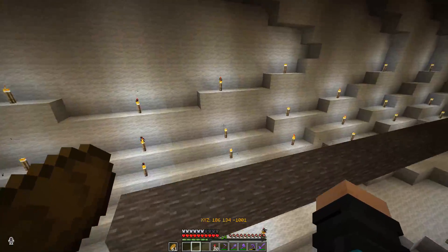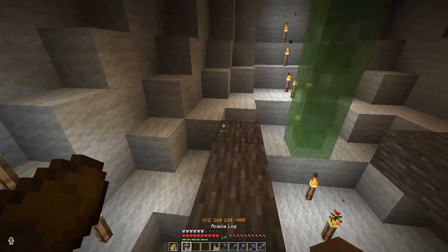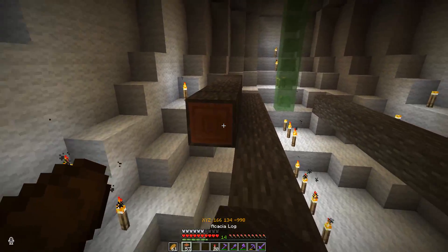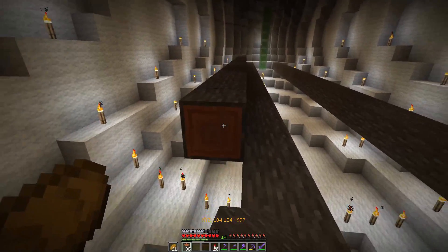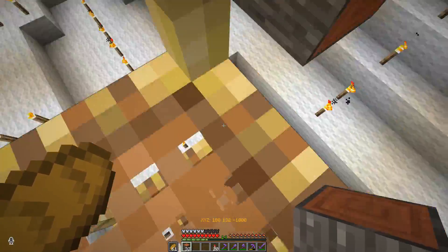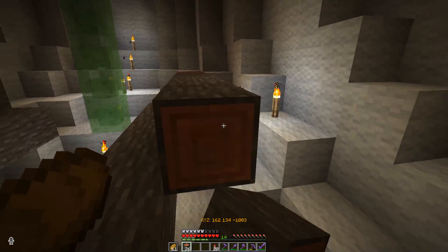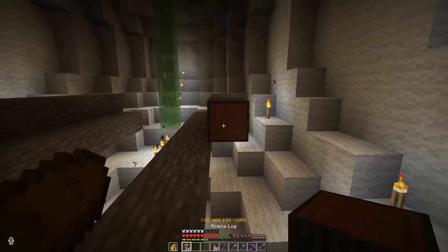The first blocks are placed. Just placing blocks — the designer is Raceworks. I don't know if I mentioned it already. Raceworks. I have really big problems saying his name right. Raceworks — now I got it.